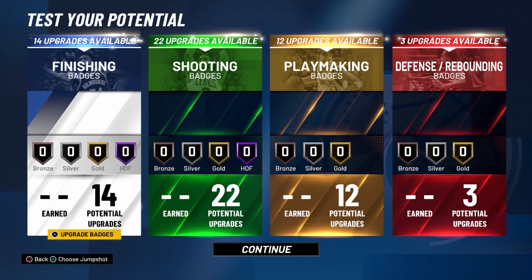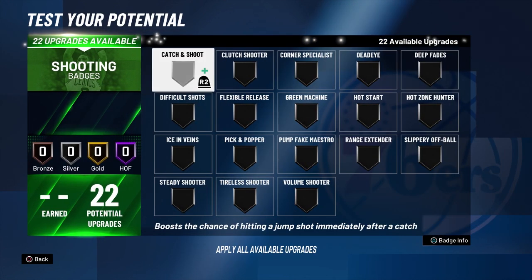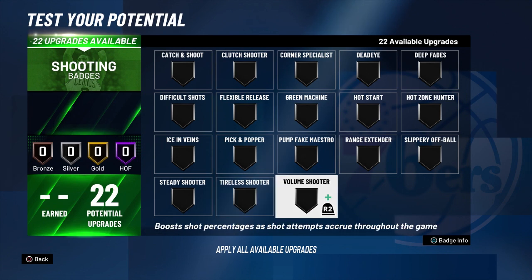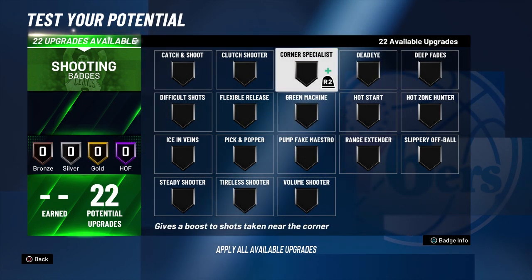Now for the badges — do we have new badges? No, not at all. The only thing they did is take away Quick Draw, which is a W. Thank you, 2K, for taking away Quick Draw. Actually, wait — they did not take away Quick Draw. They didn't take it away. Look at the badges — it's all the same.